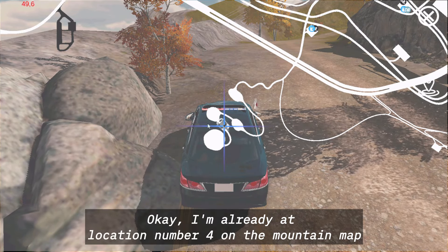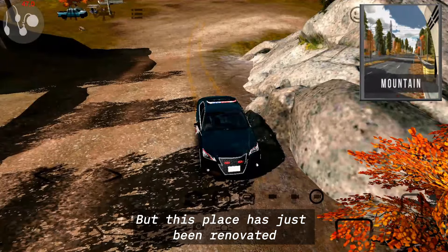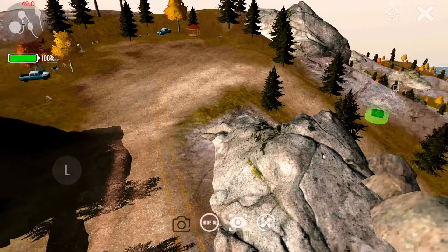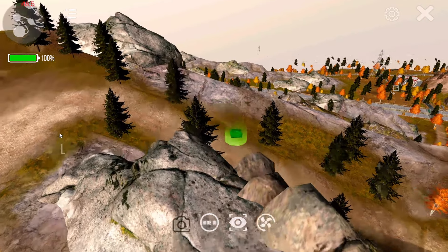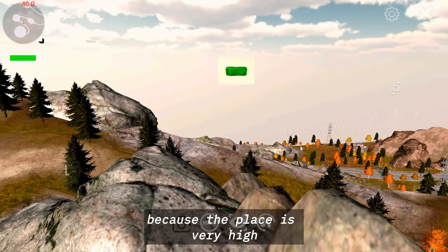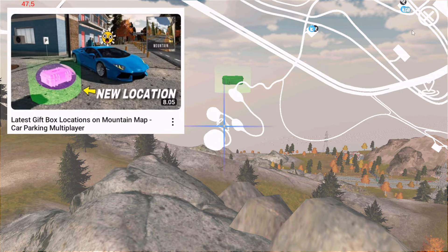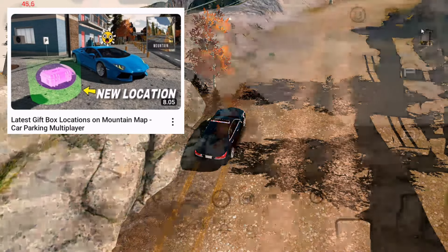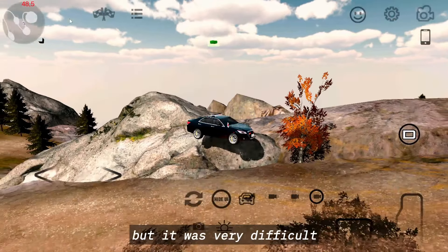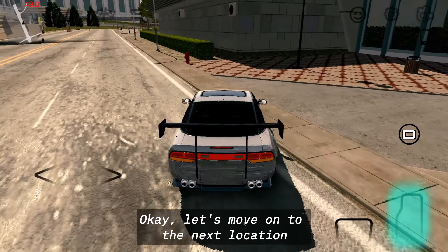I'm already at location number four on the mountain map, but this place has just been renovated, so the gift box has been moved to the top like this. I think this gift box is hidden too, because the place is very high and quite difficult to reach, but I managed to take it in the previous video. Here I tried to take it, but it was very difficult, so finally I gave up. Let's move on to the next location.